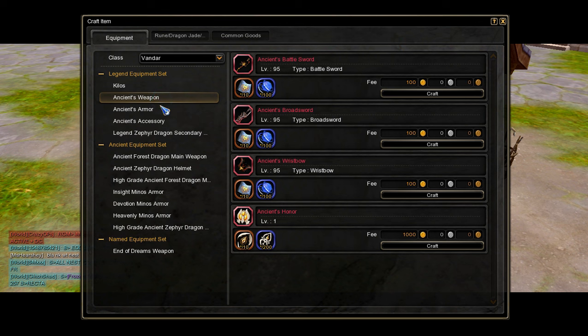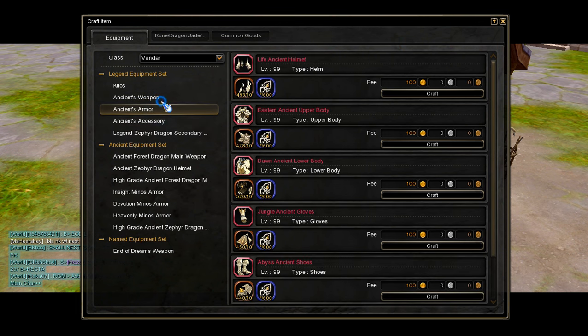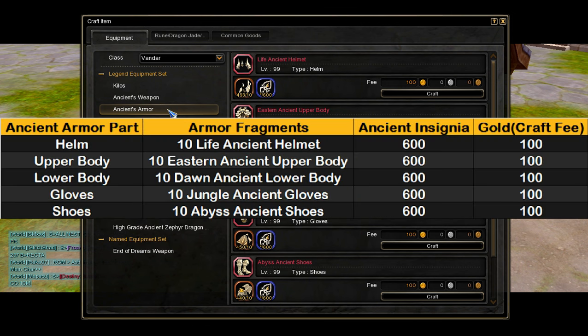The crafting page for ancient armor, weapons, and accessories is under the equipment tab. Let's focus first on crafting and enhancing tier 1 ancient armors. To craft a full set of tier 1 ancient armors, you will need 10 pieces of each different kind of ancient armor fragments corresponding to the armor part, along with a total of 3,000 ancient insignia and 500 gold, as each craft requires 100 gold.